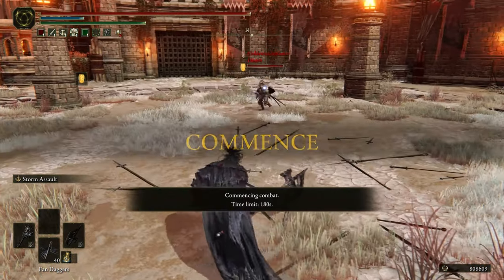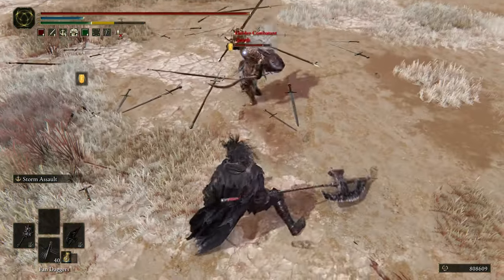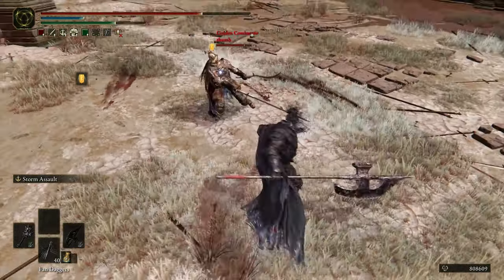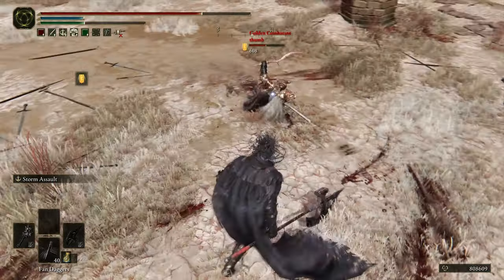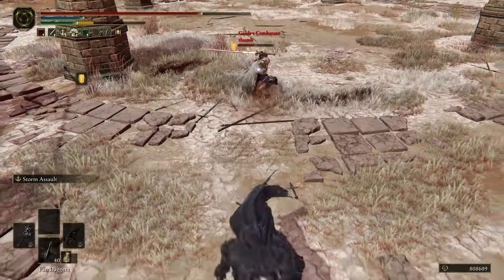Next up is another Duo Naga — wait, what? That's something I've never seen before: Swai and Shamshare. This guy is just a combination of those last two opponents. No way — that's pretty cool.